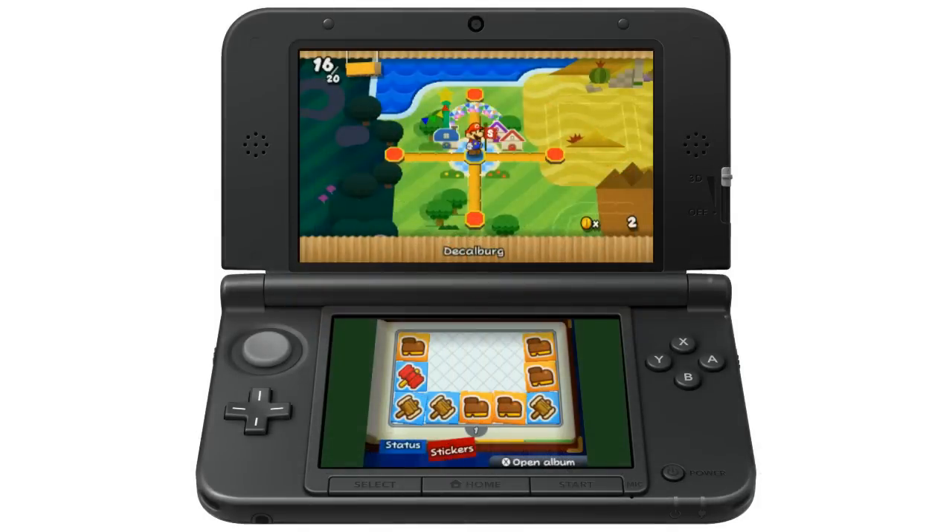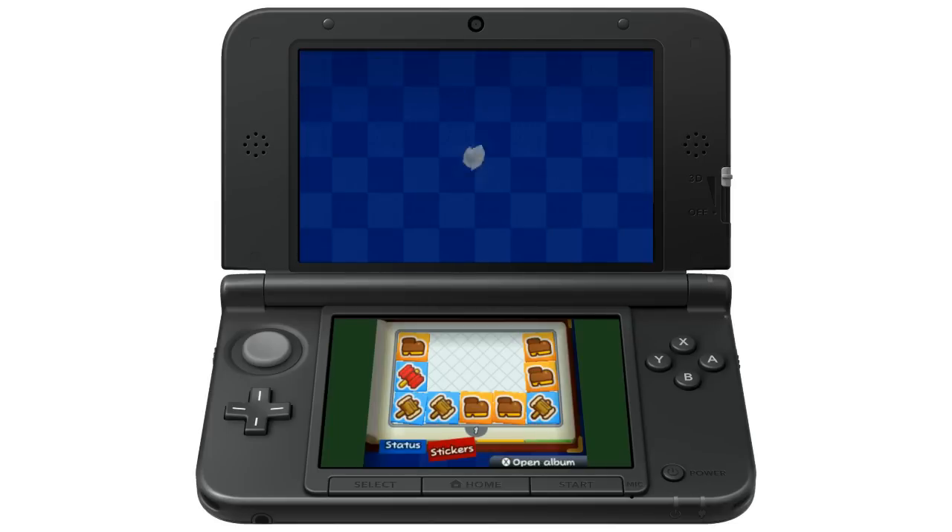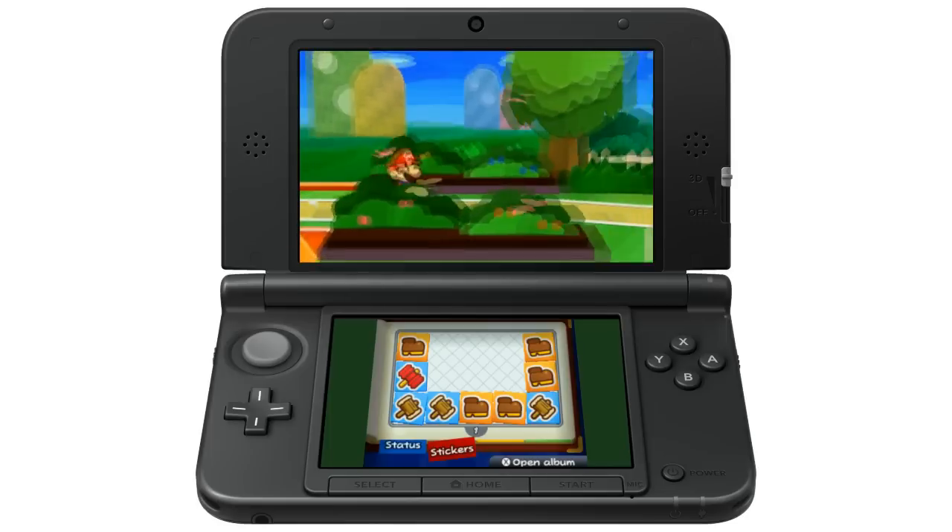Hello, welcome to another episode of Test Chamber. I'm your temporary host Jeff Cork, joined today by Brian Voer and Despicable Dan Reichert. We're playing Paper Mario: Sticker Star, and more specifically I am playing it, so I'll take full responsibility. We're in Decalburg, heading to the Fuzzy Plains.